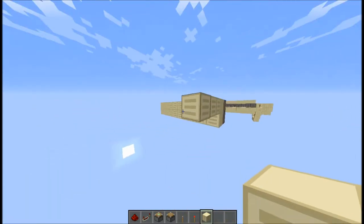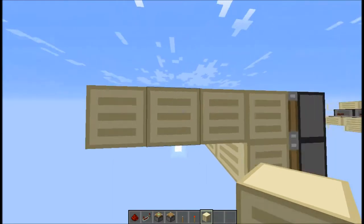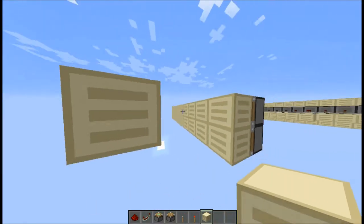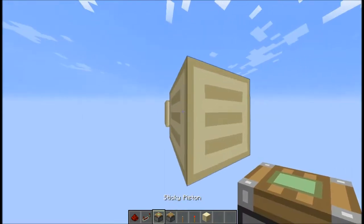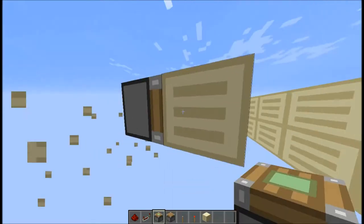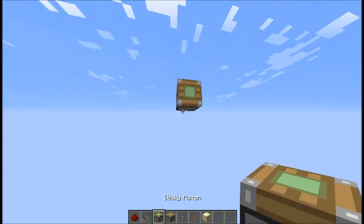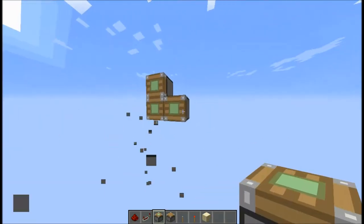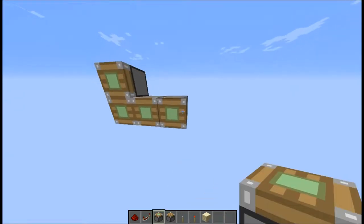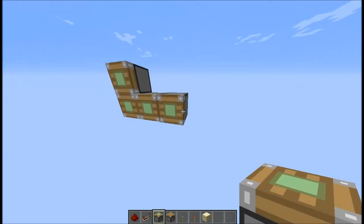Then you're gonna wanna do the same thing on the other side. You're gonna wanna leave a two-block gap in the middle, right here. Then you're going to want to do the exact same thing — don't make it any longer, don't make it any shorter. Build this out to absolutely as long as you want, and then you will be ready to move on to the next step.